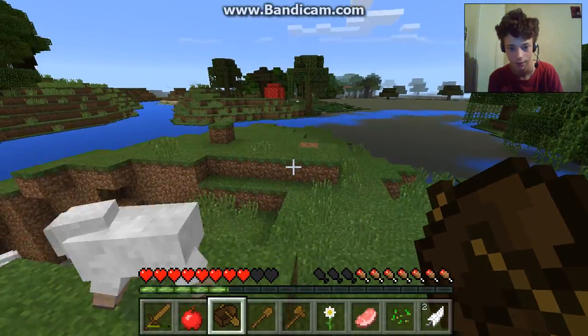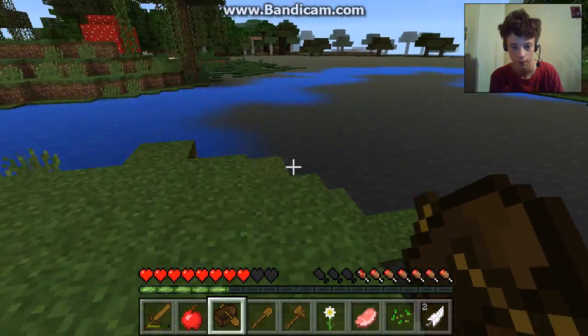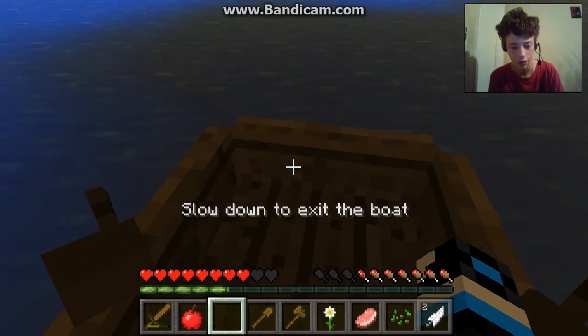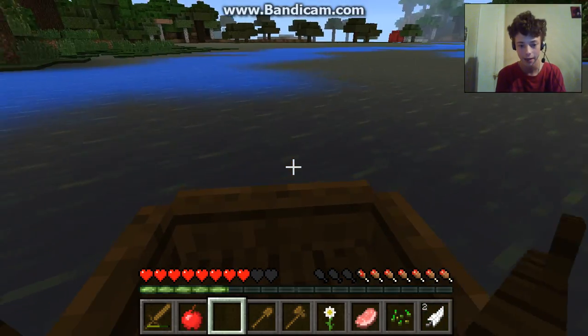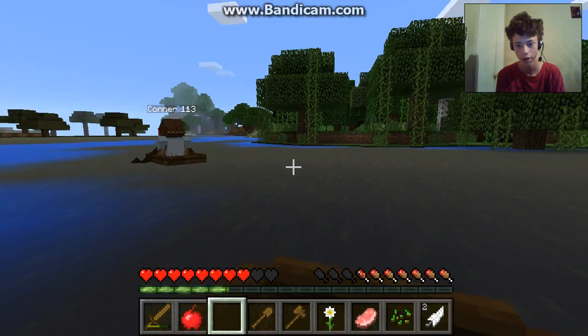He's invisible for me. Holy crap, a boat just came out of thin air. That's scary. He's invisible. You just sent that into the boat, except you used A and D to move the paddles, which, as you guys know, is something on Pocket Edition — you just used the arrow key.